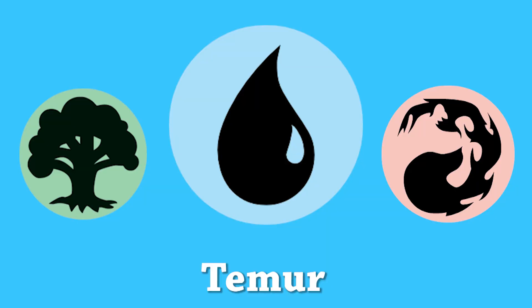The final wedge I will be talking about is green, blue, red — also known as Temur. When it comes to the primary colour, it is blue, with green and red as the secondary colours. When it comes to the commanders of Temur, here are three on screen now, and one of them I have as a commander — could you guess who it is?